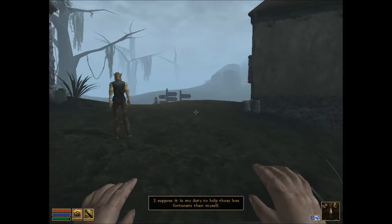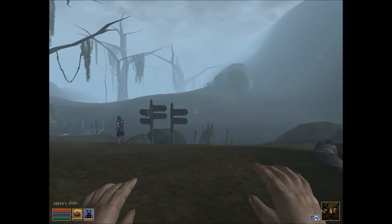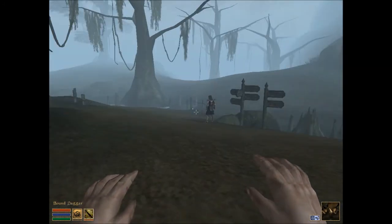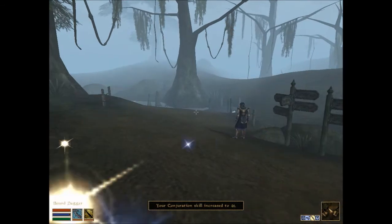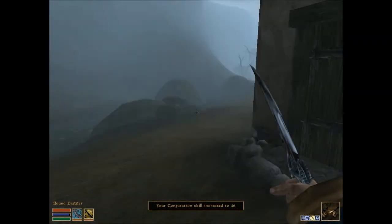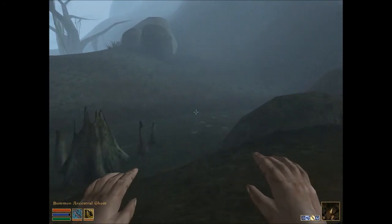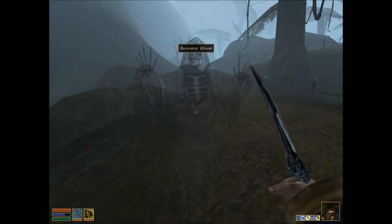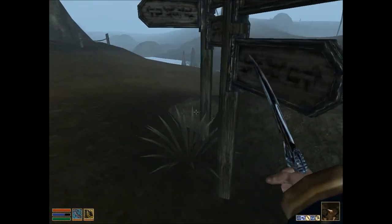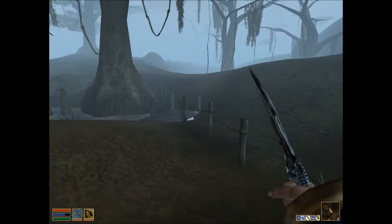Check out the bottom left-hand corner - I've got my hotkeys all set up. My main one right now is my Bound Dagger. My Breton is always my conjurer, so pretty much everything - like his third hotkey, which is his other main attack - is about conjuration. All I've really got so far is a Bound Dagger and this Ancestor Ghost, who's not that useful, but still.